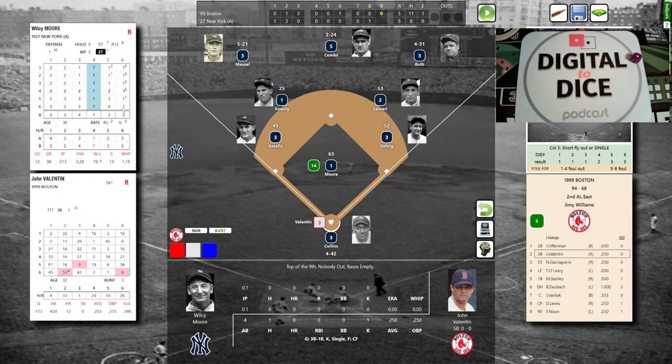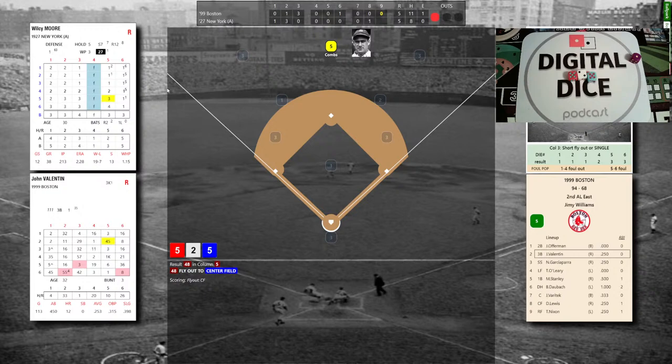In the 6 column off Moore, a lot of 1s — meaning he doesn't give up many homers. Pitcher control with red 5: 5-2-5, that's a 48 — Valentin flies out to center. Combs makes the catch; Valentin goes back to the Boston bench. One out for Nomar Garciaparra — grounded out, doubled, grounded out, lined out, 1 for 3. Righty-righty matchup; Moore rocks and deals to Nomar: power column 6-3-1, that's a 32 — pops it up on the left side. Mike Gazzella, recently inserted, makes the catch.